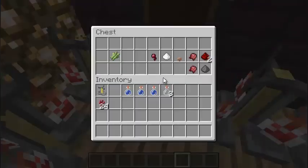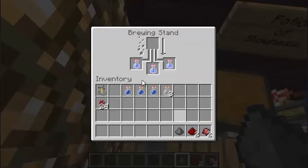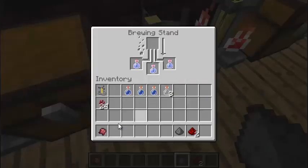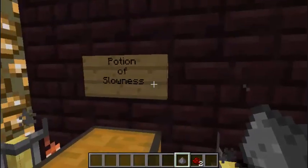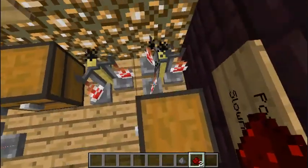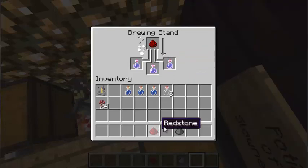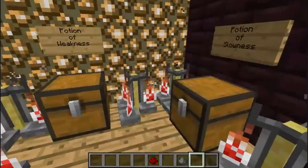After the Potion of Swiftness is done, you throw one fermented spider eye in there and it makes everything weaker — since it was made for the Potion of Weakness effect — and gives you Potion of Slowness. As soon as it's done brewing, you throw the redstone in there and it gives them more time of Slowness. You can throw it at someone to slow them down. If you give them Weakness and then Slowness and then Poison, they're weak, slow, and dying — that's pretty evil.